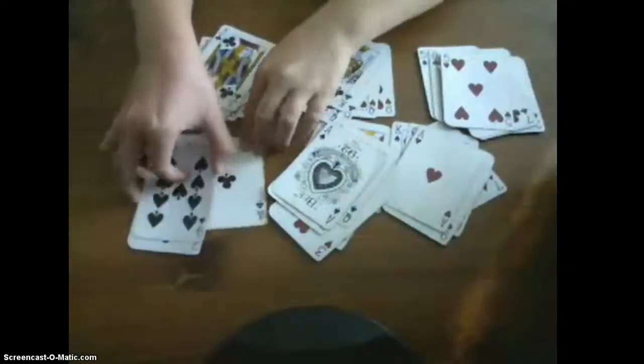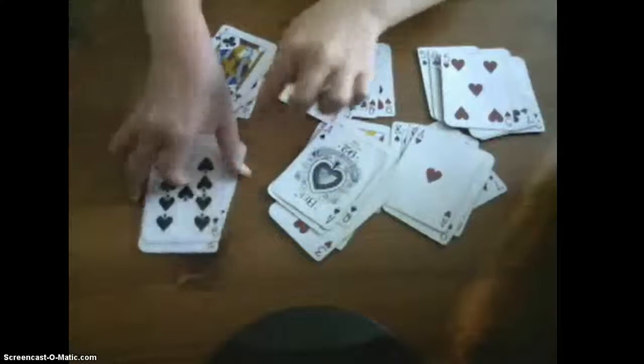Now, what you want to do is take the card, or the pile, with their card — the Ace of Clubs — and put it on the pile that you spelled out Ace of Clubs on. Then you stack up the other cards, and don't put this pile on top of any other one.